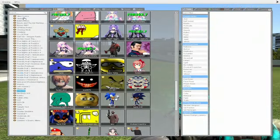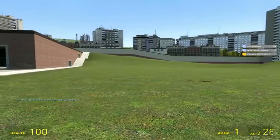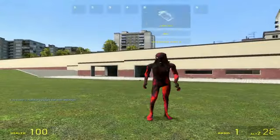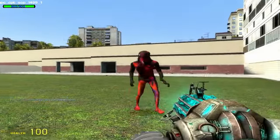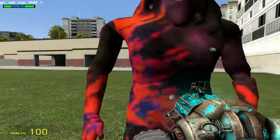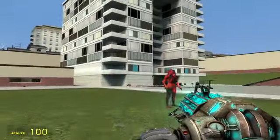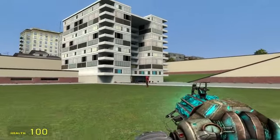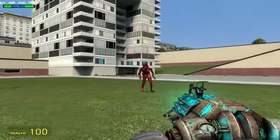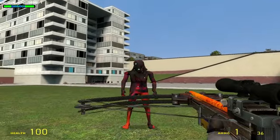The other SCP I forgot to check out is SCP 1499-1. There he is — he has 900 HP. This guy is not hostile or anything, he'll just follow you everywhere you go. You can kill him in nine shots with the crossbow.